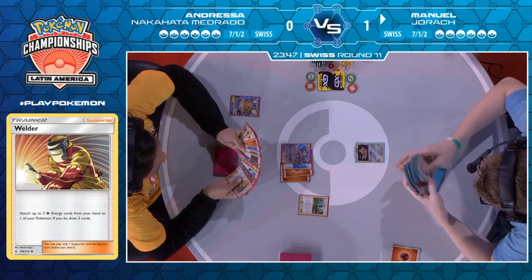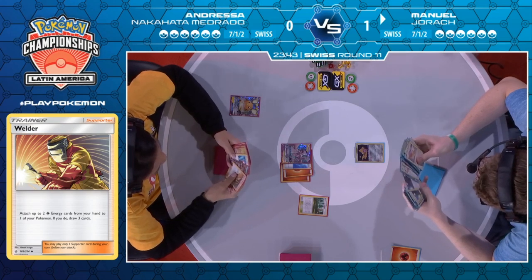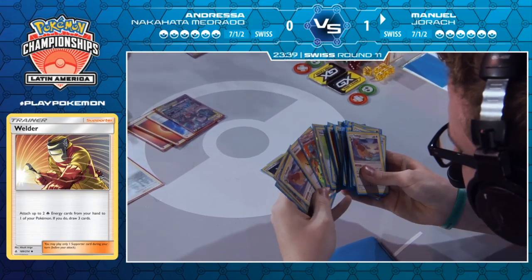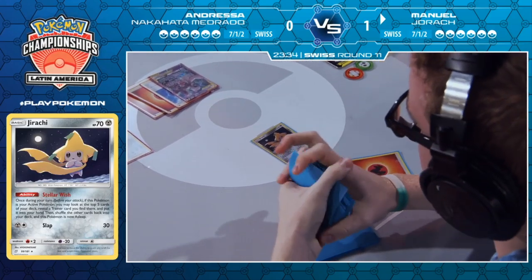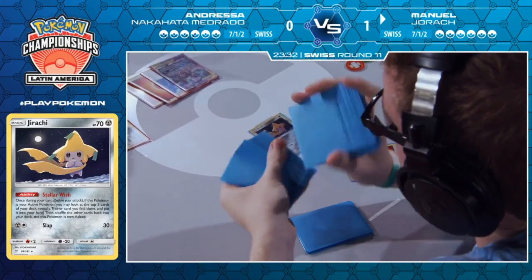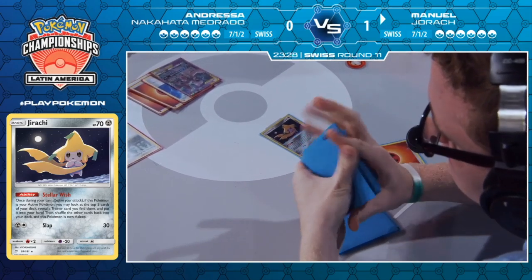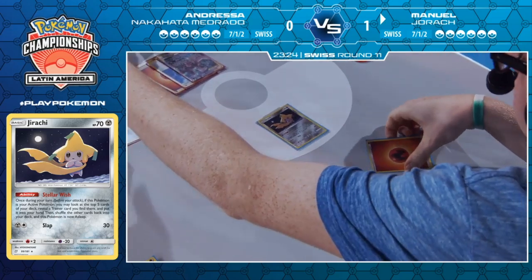On to Manuel now as he uses a Viridian Forest — he discards a fire energy with Viridian just to have that first look through, grab a fire energy, and see what he has access to. Thinning out before using your Stellar Wish is always important — give yourself better odds, even if it's half a percent. He's going to want to make sure he finds something to Stellar Wish. Let's have a look at his hand — that's the Yikes.